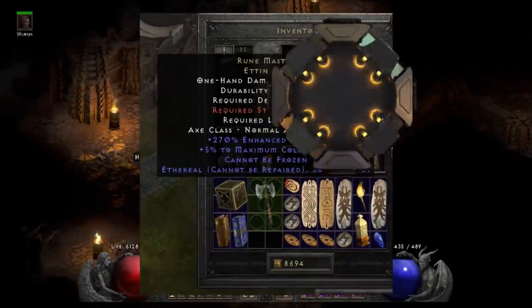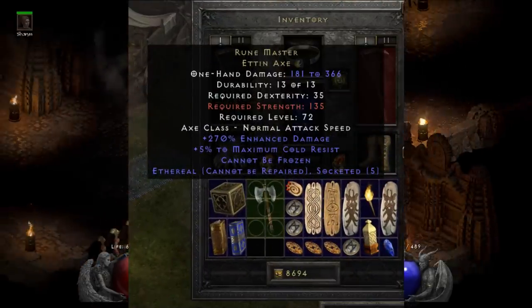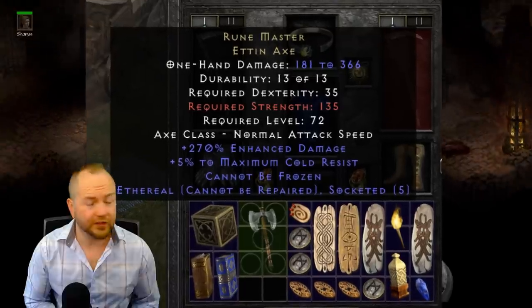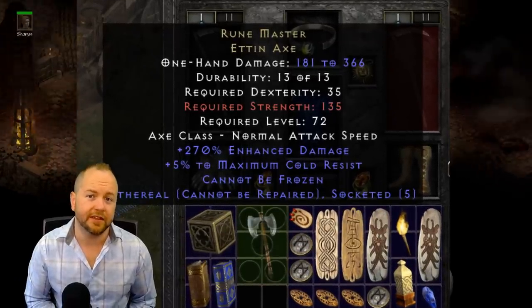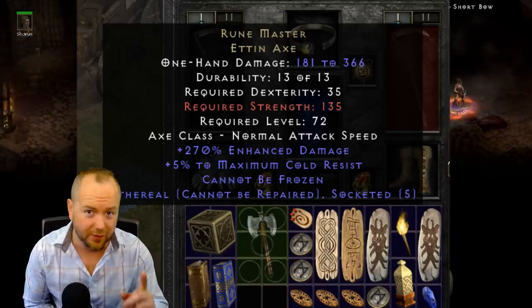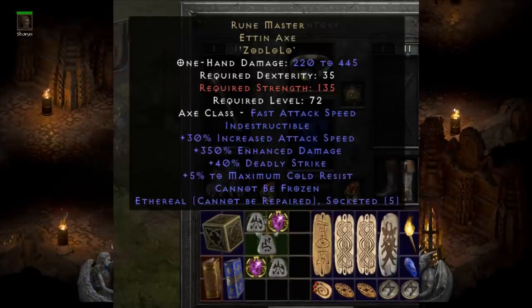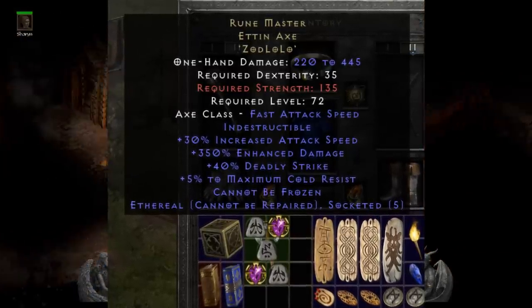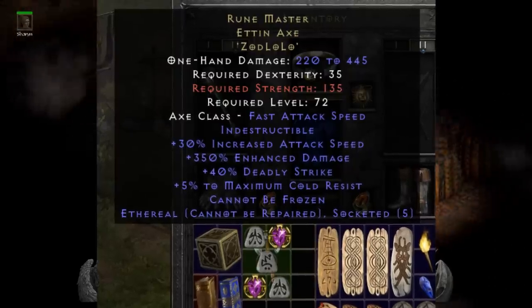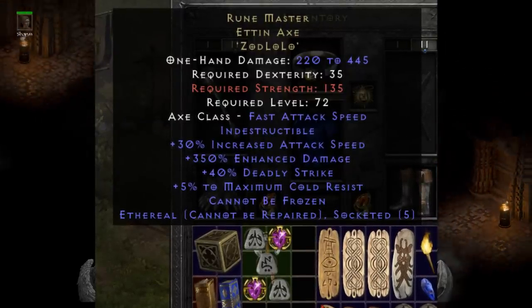Heavy Muppet found this extremely rare unique item: a perfect ethereal runemaster Etten Axe. While there's not a huge demand for an item like this, it gains most of its value from its rarity — and especially after what Heavy Muppet did to it. He put a Zod, two low runes, and two 40/15 jewels in this. It's something really cool to look at, and if you've ever sought after a trophy version of one of these, this is probably what it would look like in the end.